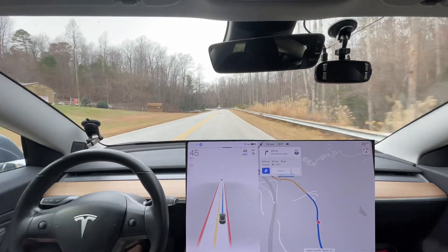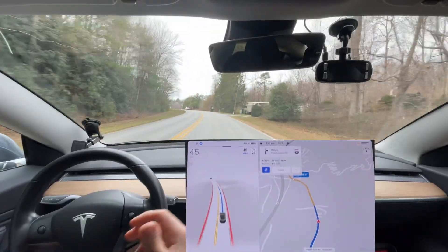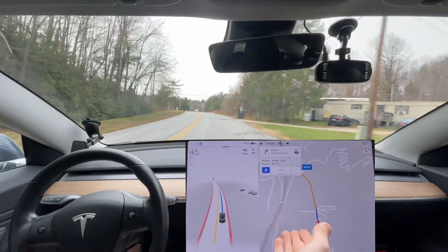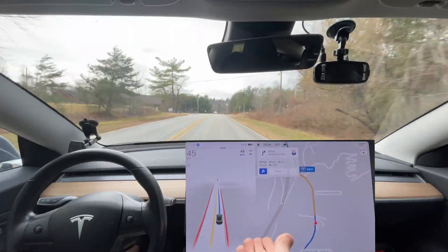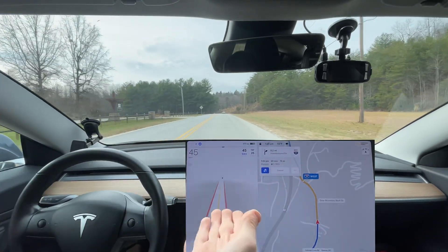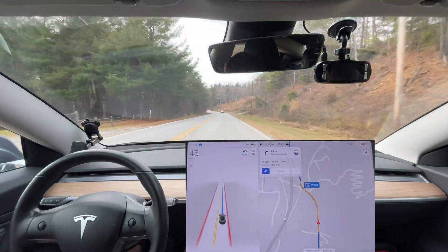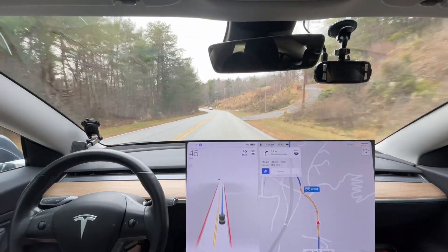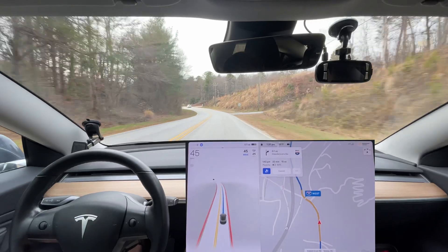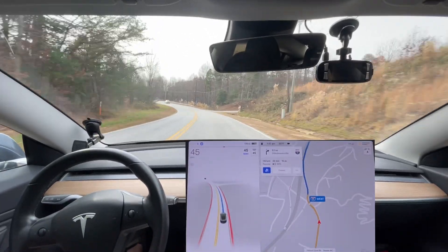We haven't done this alternate route in a while, so we're going to see how the car does. As you can see, the traffic display is showing congestion but there's really only one car in front of me. Something is wrong with the traffic data in this version — it's very inaccurate and it causes rerouting and mapping issues because it thinks there's traffic when there really isn't.